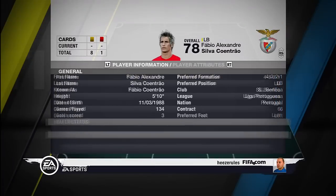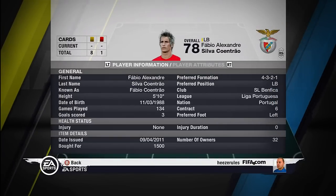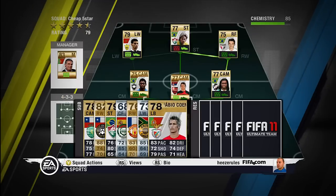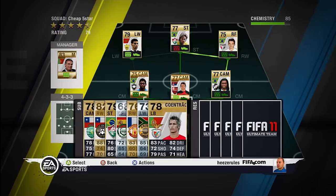And the last one, Fabio Quine — 4 star skill moves, just for switching around. He's from Portugal and plays for SL Benfica in the Liga Portuguesa. He's a tad taller than Roberto Carlos, so that's why I switch him around sometimes.